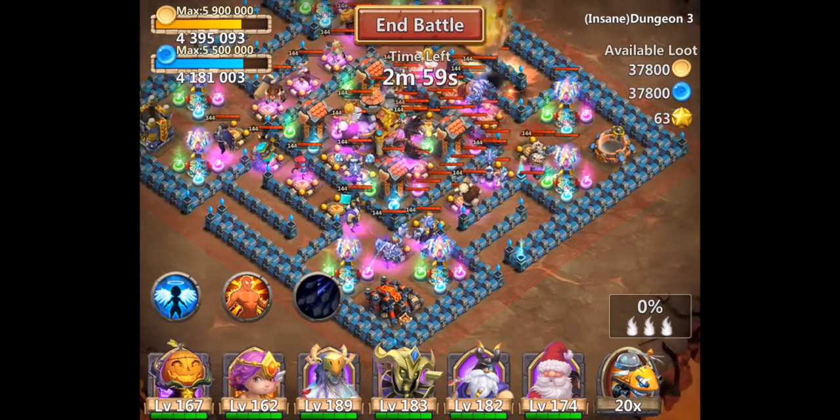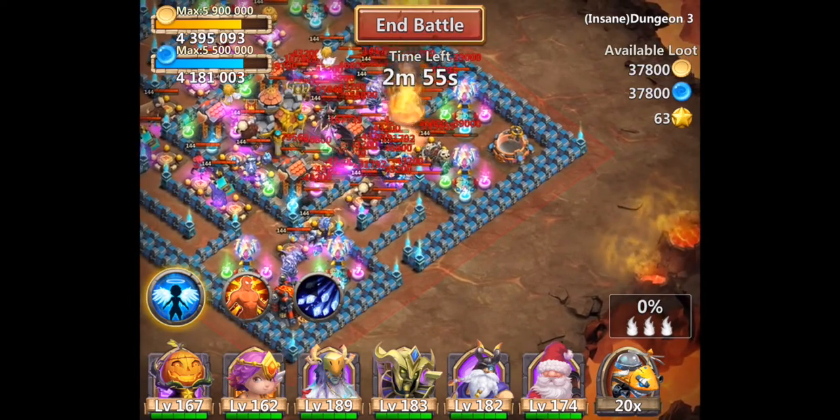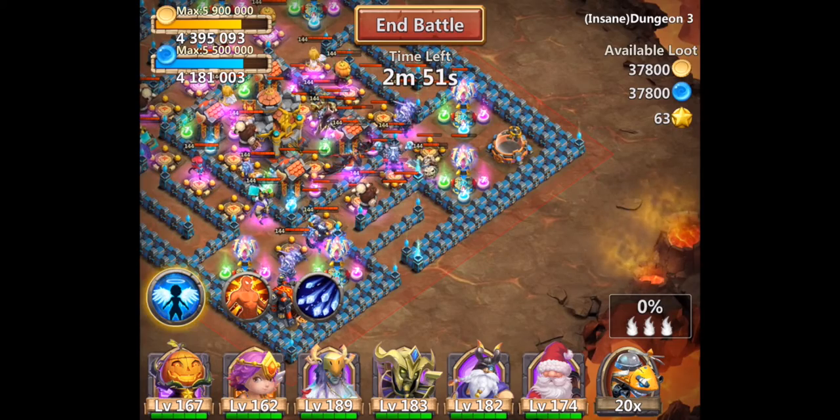I start dropping my heroes on the right corner and instantly drop my copters on the bottom corner. Since the orc is immune to freeze, he will help your pumpkin duke to get more stacks.